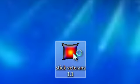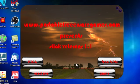Double-click it and it opens into a nice menu with the name of the website, presents the name of the game, and four buttons: a Pisa button, a Readme button, a Free VPN button, and a Game button.